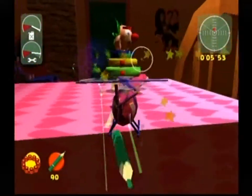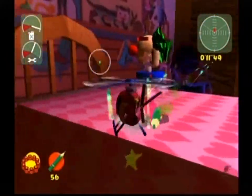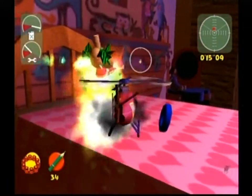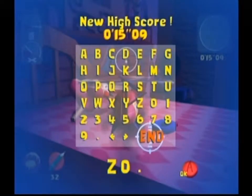All right, second attempt, and we'll see if this is any better. Looks like we're doing a little better on this one. Oh, that was close. Roly-poly is down — 15 seconds, not bad. It's kind of an easy boss fight, but it's a good pass. Next level.